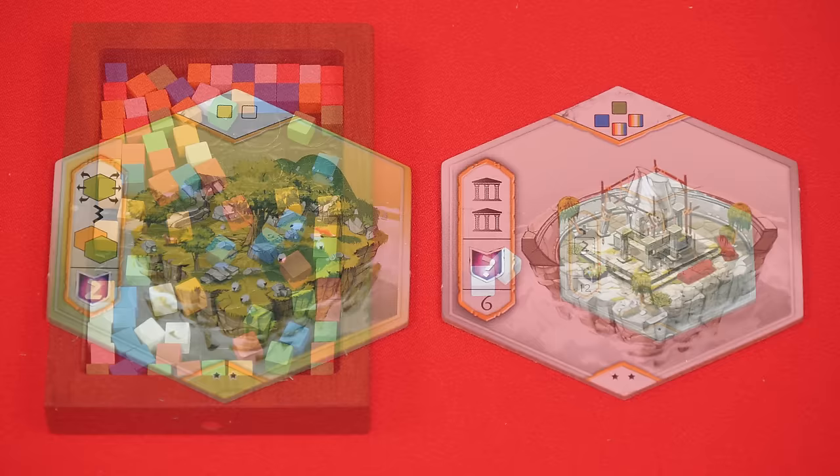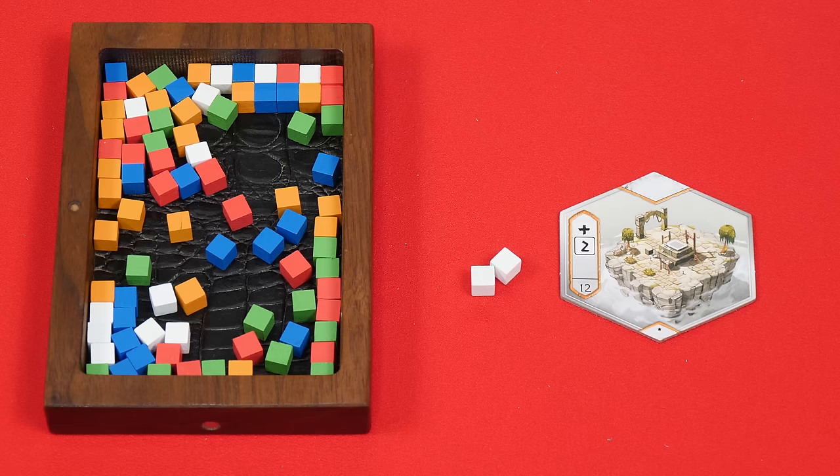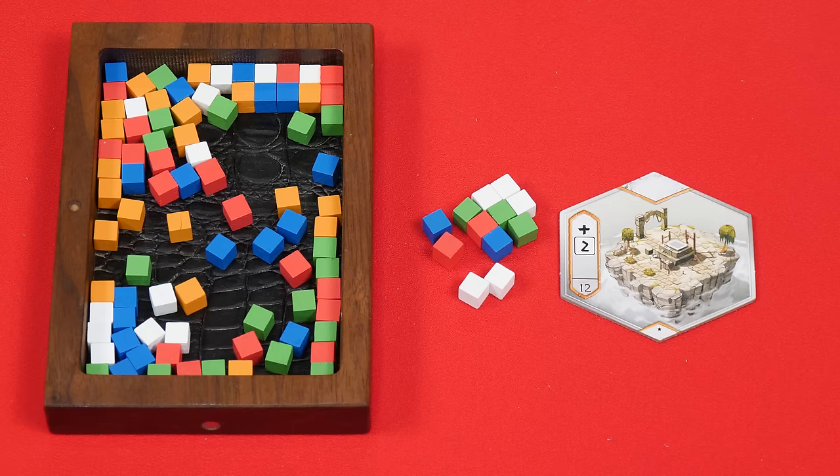We've now covered all the tile effects that are resolved when they are placed. After you've added a tile to your realm, you'll check to see how many worshipper cubes you have. During your turn you can have any number of them, but now you must discard any as necessary so that you have no more than 10. If instead we had a total of 12, then we would need to discard two of them. I'll point out that at any time during your turn you can exchange three worshippers of the same color for any one in the supply, and again you can do this exchange at any time, even to help pay for a tile you're taking during your turn.